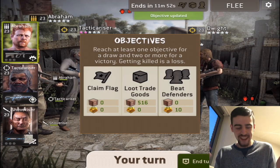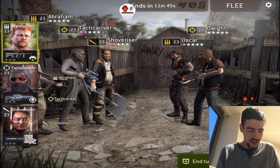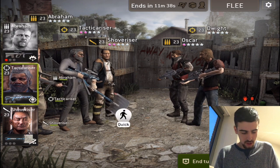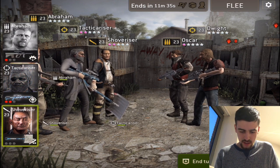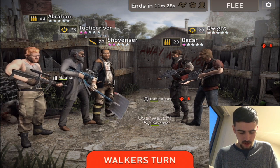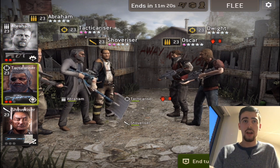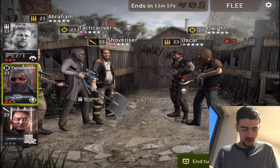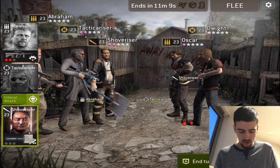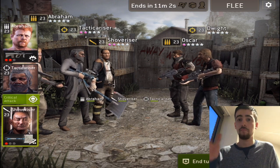You continue and fight walkers. We begin the outpost attack. Abraham, I see you — take out this guy. Come on, take out this level 8 Walker. We're gonna move Tactical Riser and take these two guys out. There are some hidden walkers that just popped up — we can't reach them at distance, so Shovel Riser is gonna kill them. Abraham is moving — we got them. This new screen is amazing!